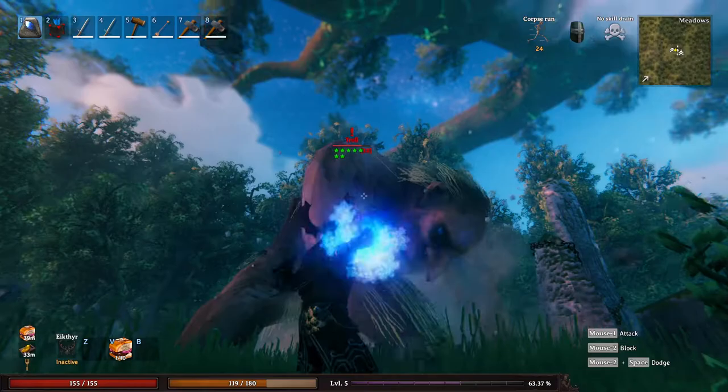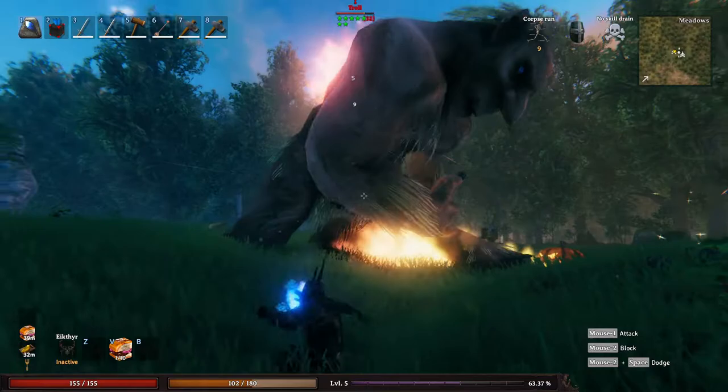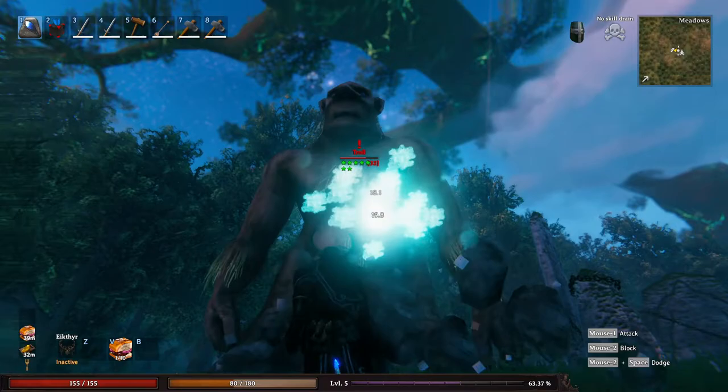It looked like you just decimated that boar with a level one spell — monsters will be spawning up to seven stars. Bosses will also have stars, and bosses will also have special affixes. For example, earlier when I was testing I fought an Eikthyr that had Reflective — it reflects a certain amount of damage back, so you don't want to burst it, you want to kill it slow.